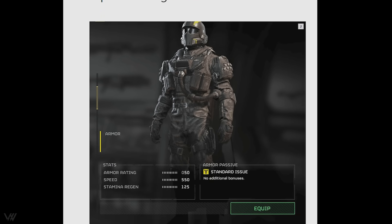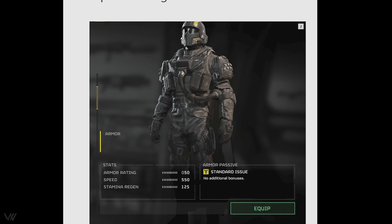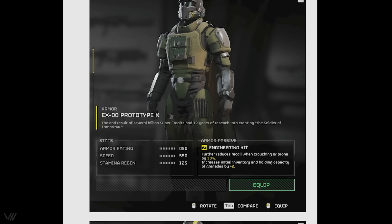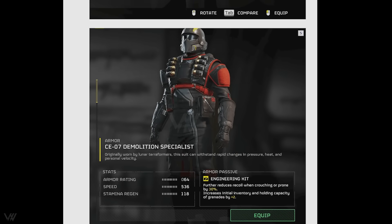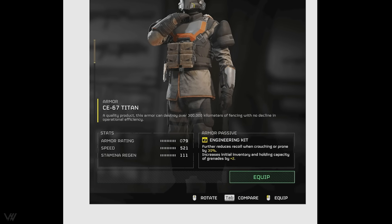The leak itself comes from this Korean website. We're going to start off with the armor leaks and then move into the stratagems and weapons. We've got five new pieces of light armor, including this cool looking green one, the XO prototype which has the engineering kit perk — further reduces recoil when crouching or prone by 30%, increasing the initial inventory and holding capacity of grenades. We've also got the demolition specialist and the C67 Titan, both with the engineering kit.